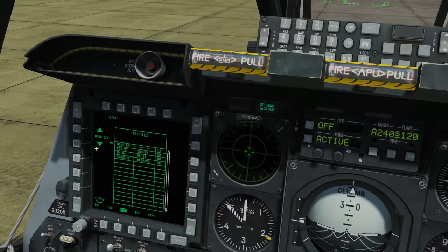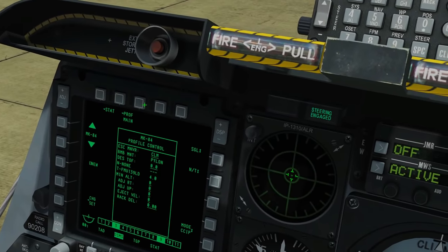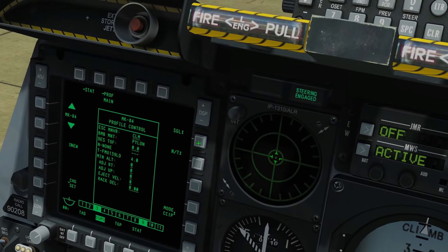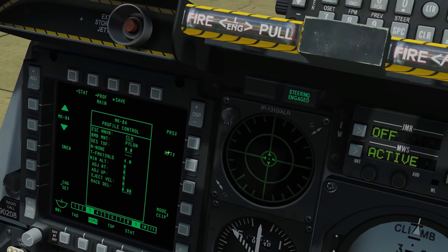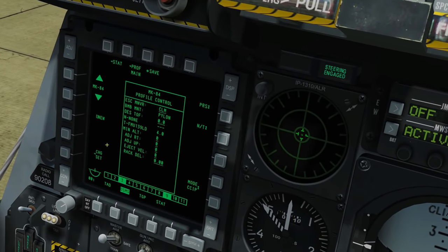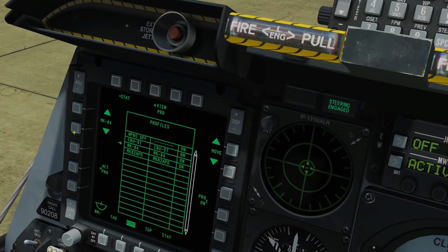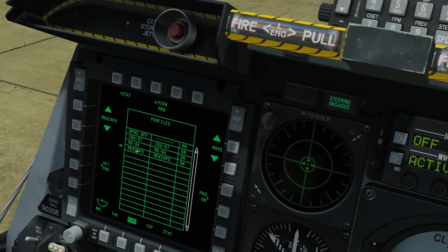Now back to profiles. Let's go to the Mark 84 profile - View Profile. We're going to drop these in a pair, so one click drops both. Nose-tail fusing as usual. CCIP dive. I don't want to mess with any other settings, so we save that profile.